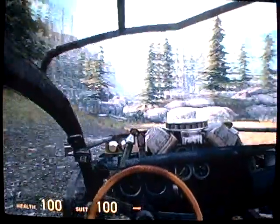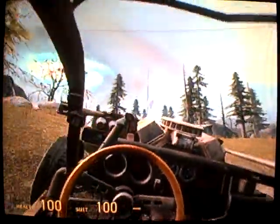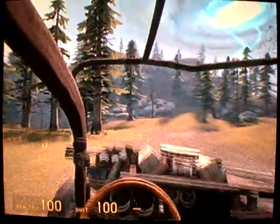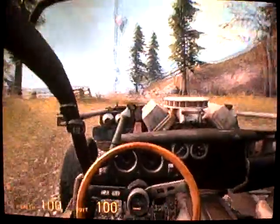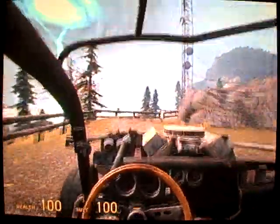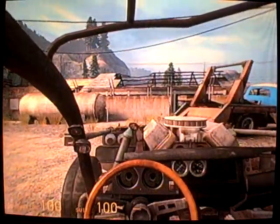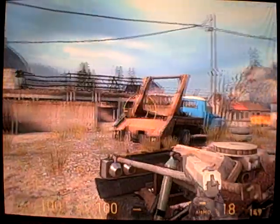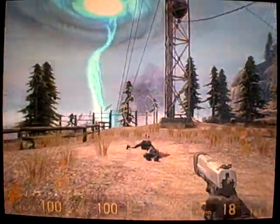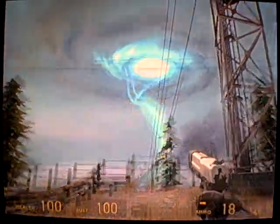A radio tower. If it's working, we need to send a warning to White Forest — they've got no idea the Combine's heading their way. Nobody's home. Wonder how long it's been deserted. They must have a transmitter in one of these buildings. Oh my god, the portal's getting bigger. I hope we still have time to shut it down.